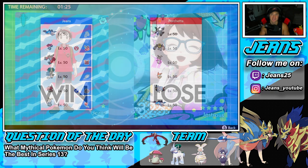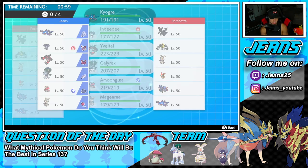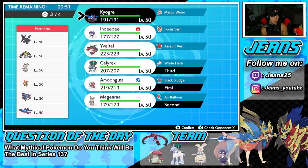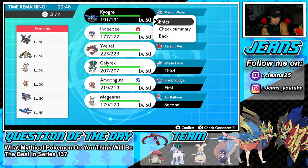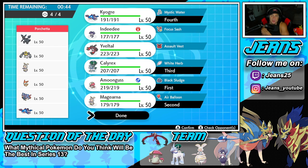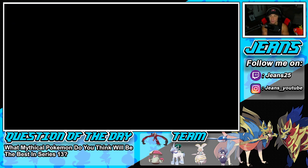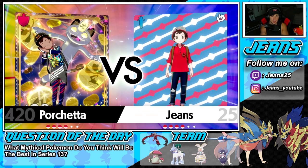Second battle: we're going up against a team full of legendaries and mythicals. He has three mythicals - Melmetal, Magearna just like us, and Victini - plus three legendaries: Zekrom, Zacian, and Kyogre. Trick Room is an absolute must. I'm going to go Amoonguss and Magearna up front, with Calyrex in back and Kyogre for late game. The plan is to pop Trick Room with Magearna and Amoonguss, then run the Calyrex and Magearna combo in Trick Room - that is super, super broken.